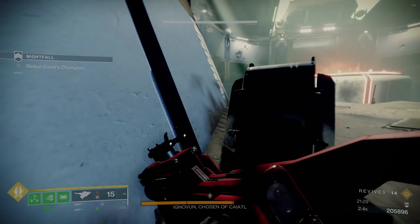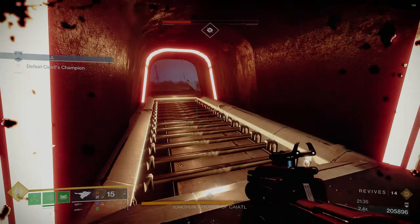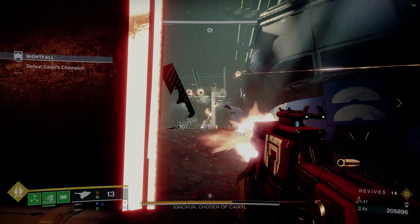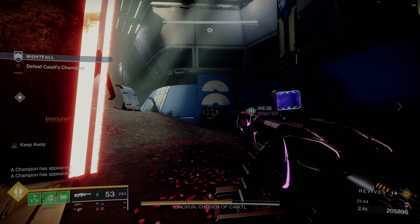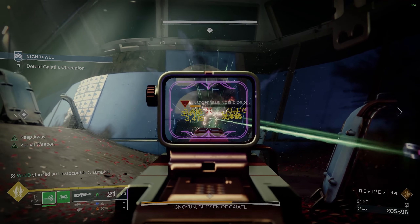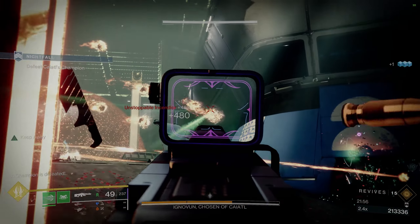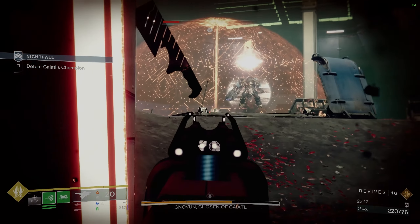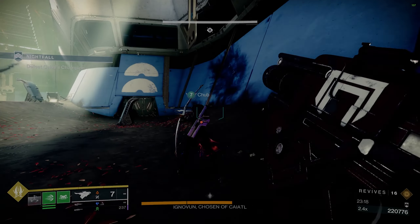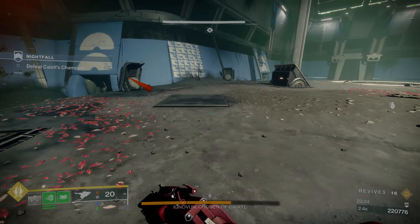What my team likes to do here is head to the back area - this tunnel actually protects you from all the fireballs that start launching in your direction. Once you hit that breakpoint, the next round of adds spawns and the unstoppable champion will appear to the right side. Just suspend it real quick, nuke it down, and another unstoppable will head your way from the other direction. This area is the safest. He'll then go immune and you'll need to shoot the shield generator in the middle to destroy it. This is where the beauty of Skyburner's Oath really comes into play - you can shoot from afar right through to that shield generator, actually pierce through the overshield the boss has, and destroy it from a safe distance.